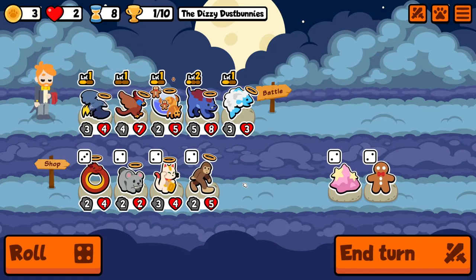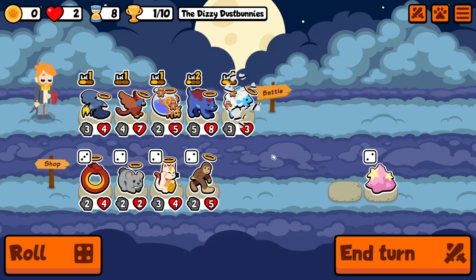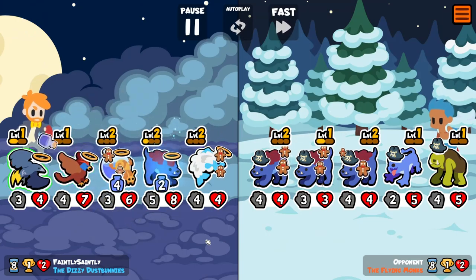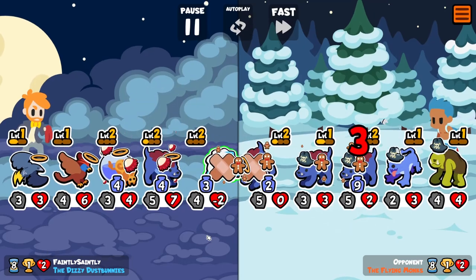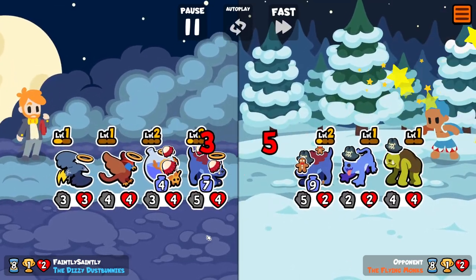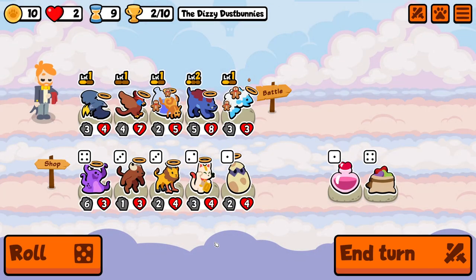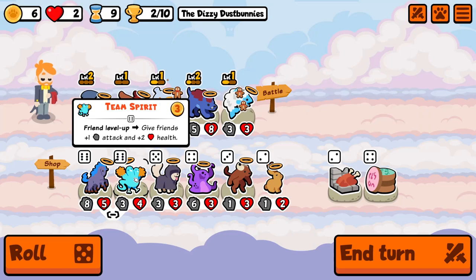You can probably get a buff. So that's a bit more mana flowing around - holy jesus, what is happening? That's the thing with this pack - it just devolves so quickly into chaos and I just kind of follow. Friend levels up - give friends plus one attack and plus two health.